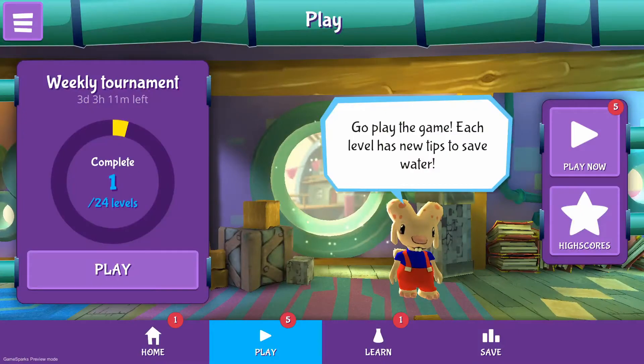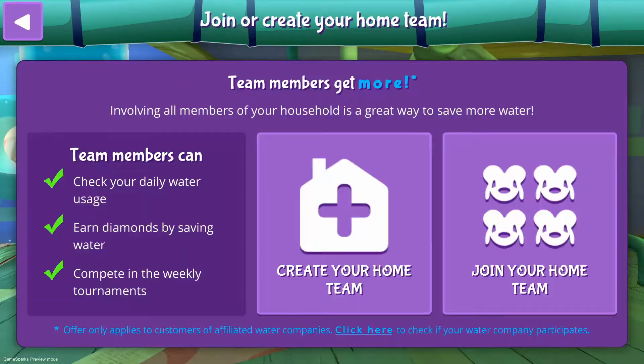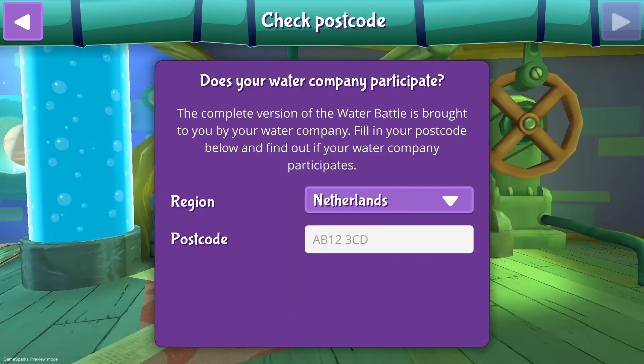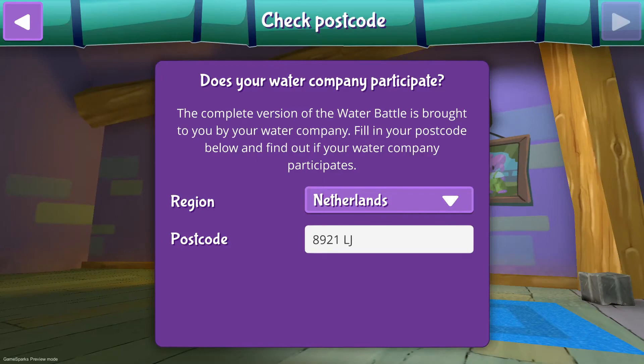To do this, we need to start by creating a team. A team usually consists of everyone in the household — for example, your family or your roommates. Go to the save area and tap form a team. Players can only create a team when their water company is participating in the water battle. Tap create a home team and follow the instructions. Select a region, enter your postal code, and tap on the arrow in the top right corner.